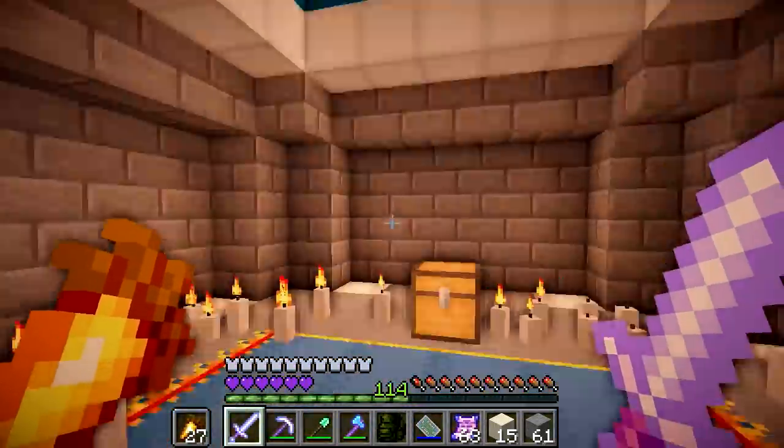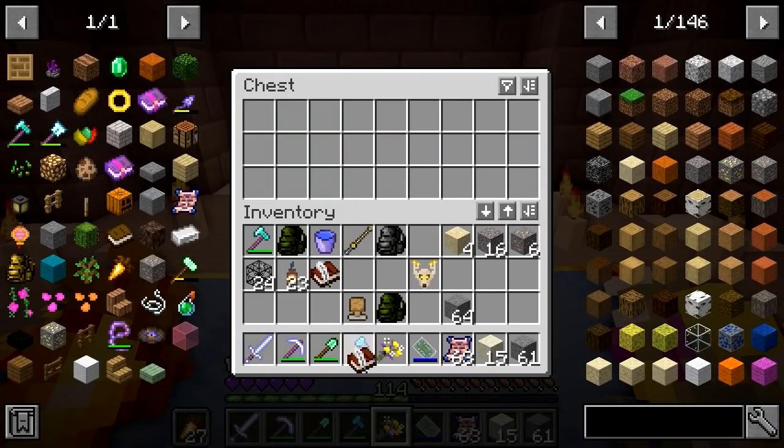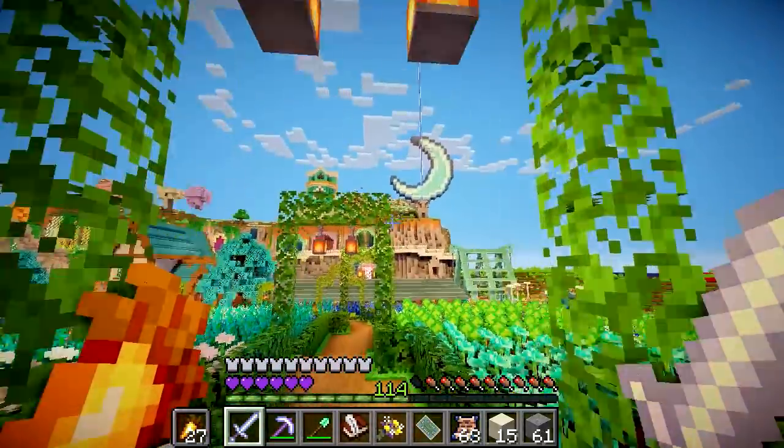What is this? Is this for me? Handpicked flowers! Cute - and a book and quill and it says: 'I picked these flowers for you, enjoy. Please forgive me. Your final treat is among the stars, out of this world by the love that is ours.' The stars - does Scott have any stars in his build? I know he's got the moon.